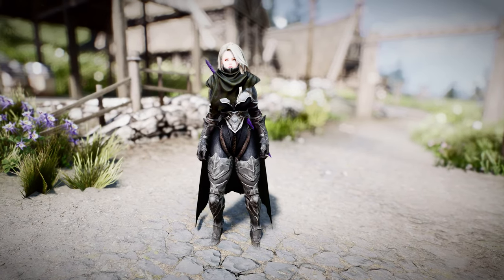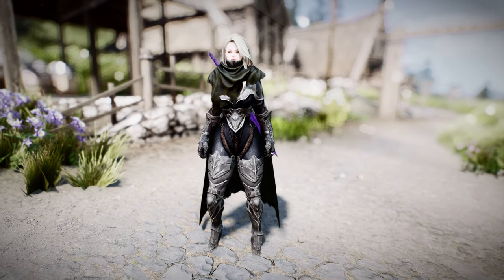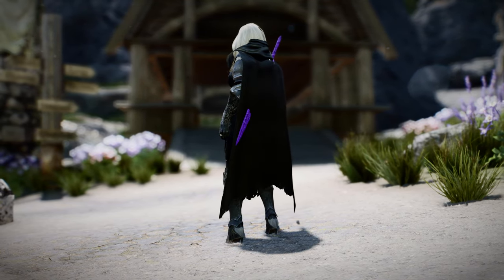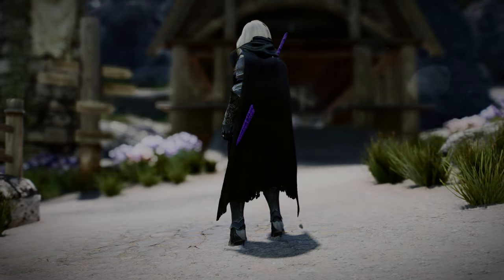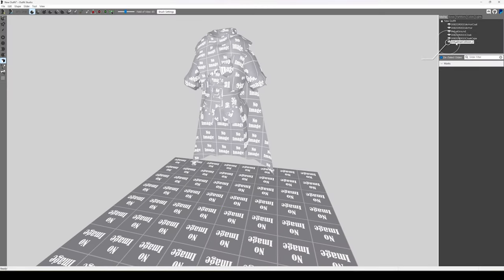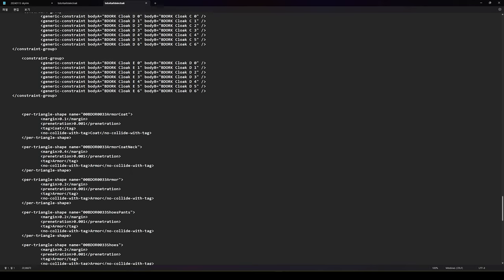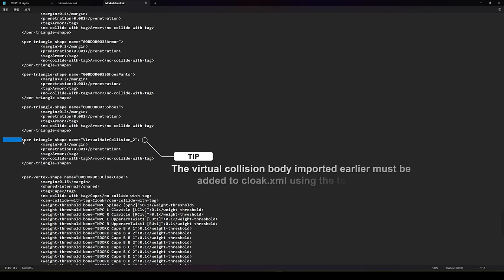For the rest, I wore the gauntlets, belly guard, neck guard, boots, and knee pads from the Ebony Bikini Armor. Finally, I wore the Black Desert Carlstein Cloak to emphasize the dark feeling. However, the Black Desert Carlstein Cloak does not apply the physical effects properly unless it is a Carlstein outfit, so you need to modify the bdorkarlsteincloak.xml file — open it and add virtual body collision so that the cloak does not go through the body. Please be careful about this part.